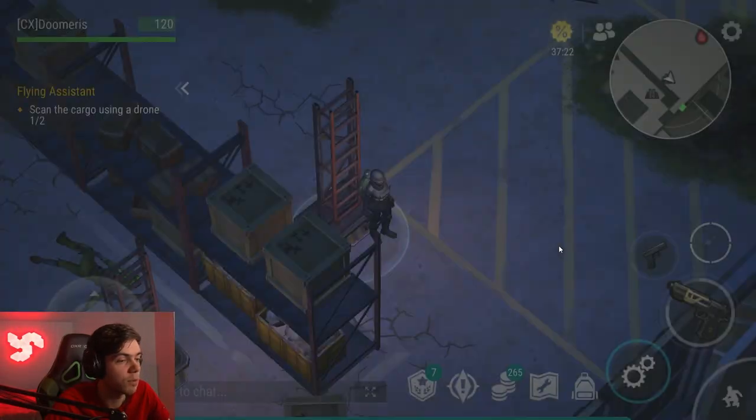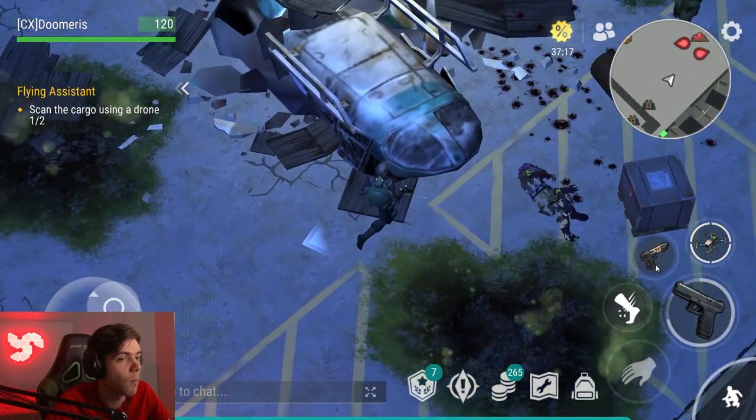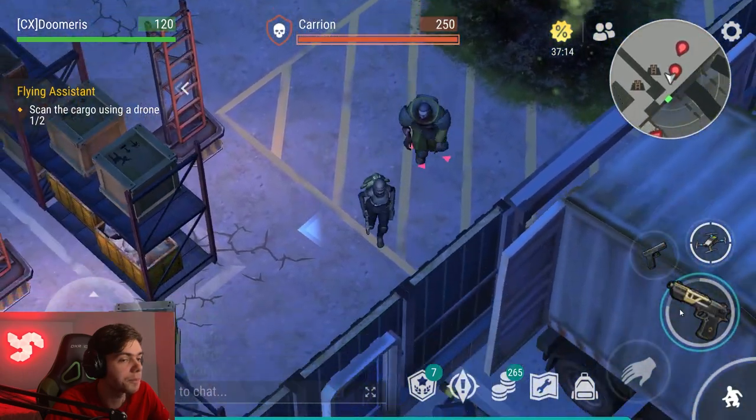Carrions and Toxic Daughters now spawn in a different location. They used to always spawn on the left side, but now they're scattered and sometimes spawn on the right side.